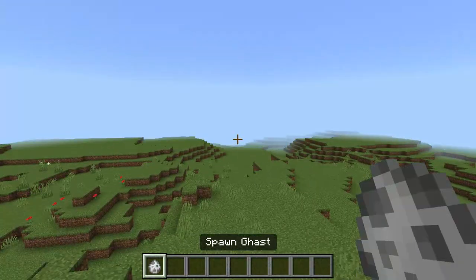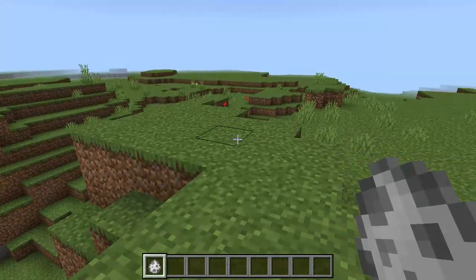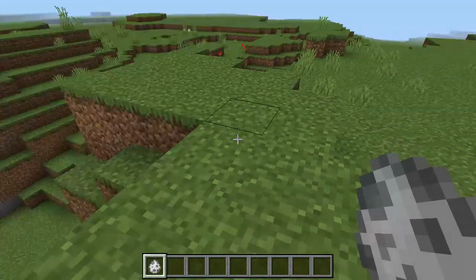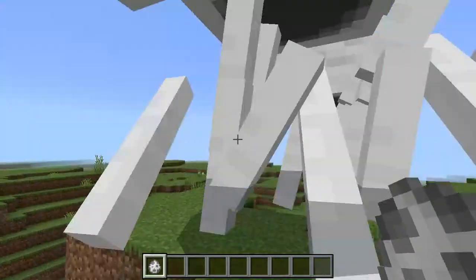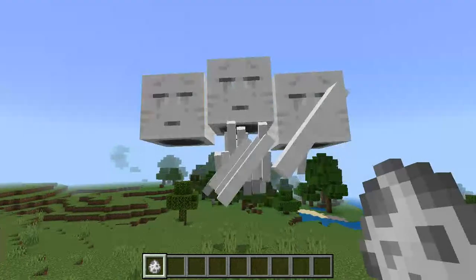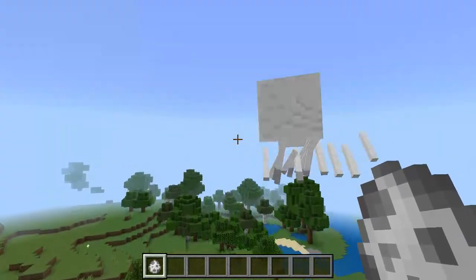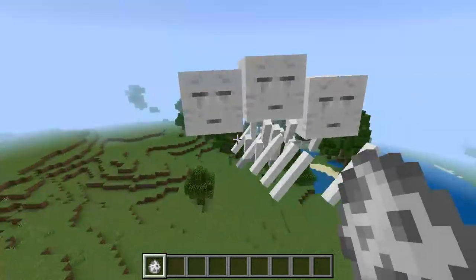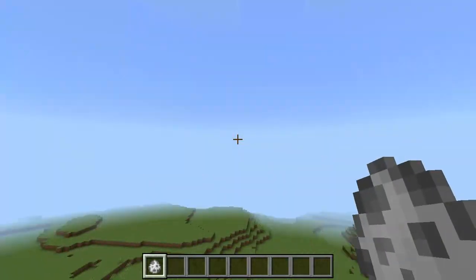It's pretty much just a ghast texture. You grab the ghast spawn egg, or if you just find it in the nether, you spawn it down and it has three heads. The hitbox is the same, it has a lot of extra legs, and I'm not sure if it shoots three fireballs at once — I'll let you guys test that out when it comes out for you to get.